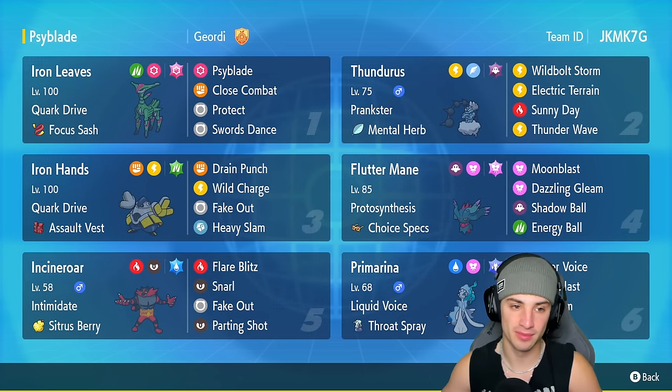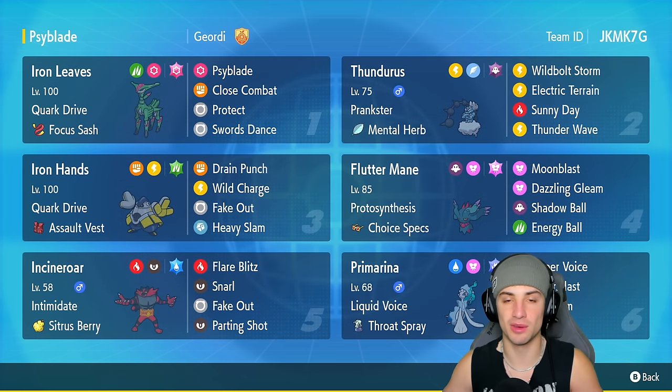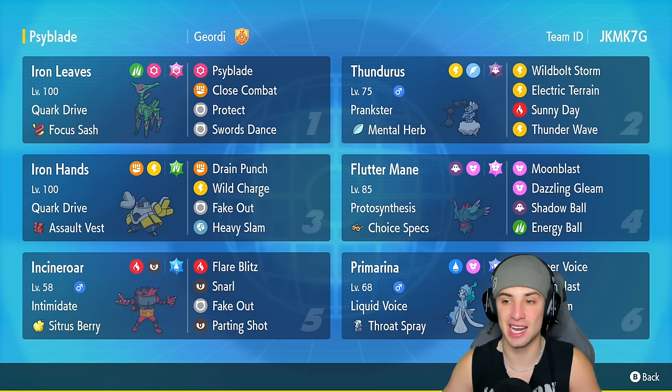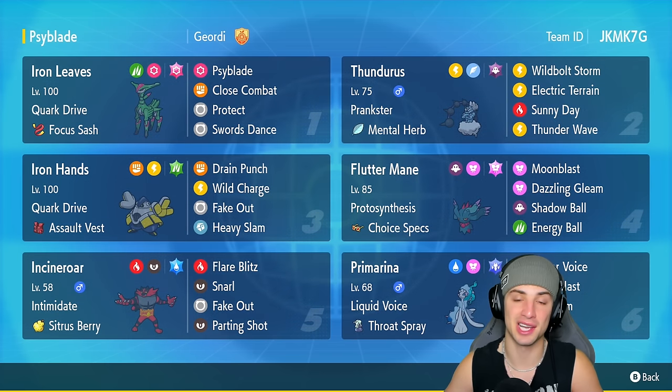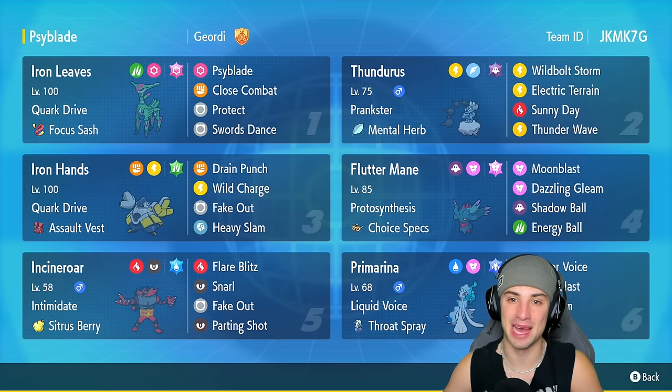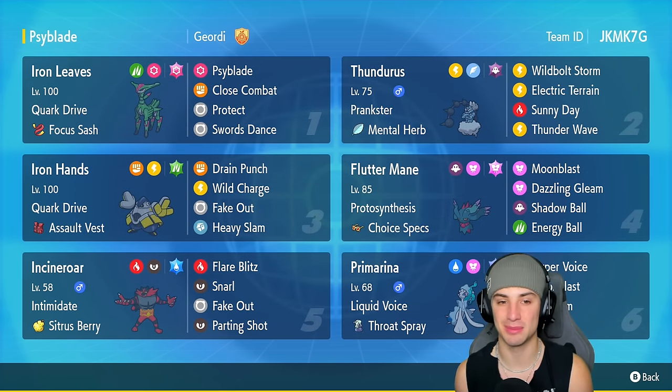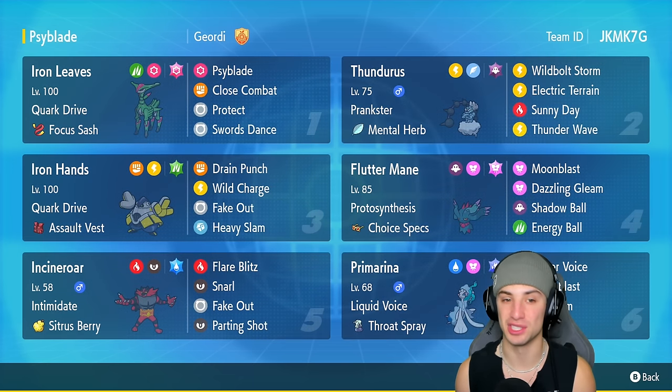Iron Leaves has Quark Drive, which boosts one of its stats in that terrain, which makes it so good. On top of that, it's holding the Focus Sash. Its signature move, Psyblade, actually gets a 50% increase in Electric Terrain. Pair that up with the Psychic Tera type — this thing is a massive threat doing big-time damage. We also have Close Combat, Protect, and Swords Dance to get a plus-two on physical attack. Very strong Pokémon, really strong in that Electric Terrain.